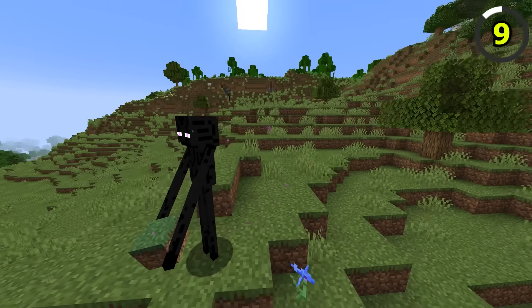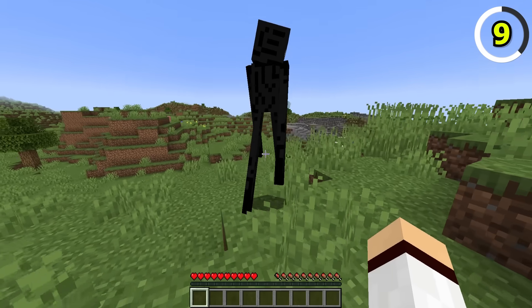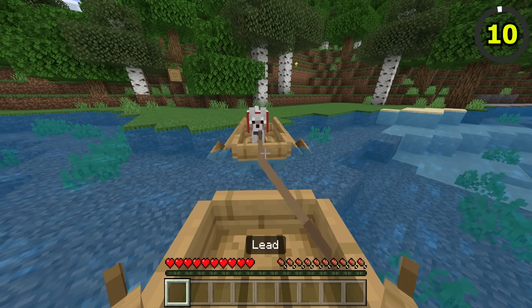Speaking of Endermen, when they spawn in your Minecraft world, they actually have a chance to teleport randomly. On Java, they don't do this, as they're not that shy and will always say hi.